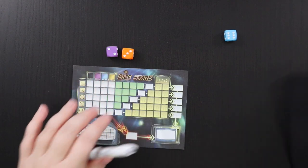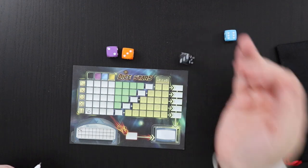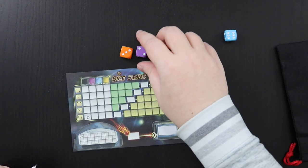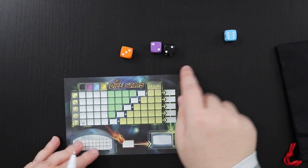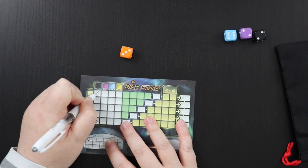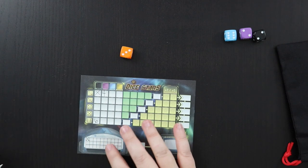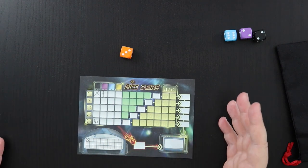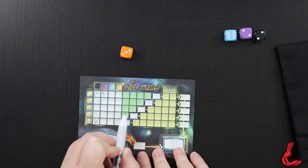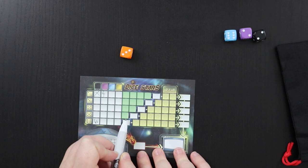I don't want too many dice accumulating, so I'm going to draw two dice — two twos. I put one X here and then the total of the two dice, which is four. That's what happens when you take more than one die of a color or number. The twos also have the most overflow spaces — those green spaces are overflow, which can be nice towards the end of the game for pushing rows and their scores.